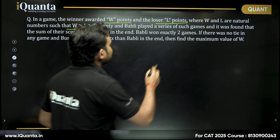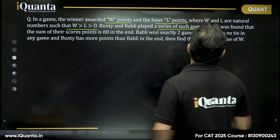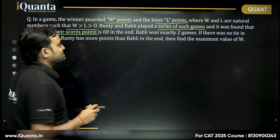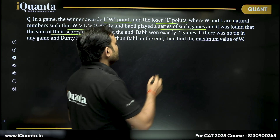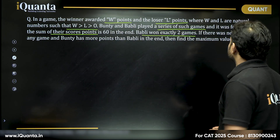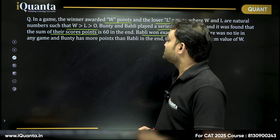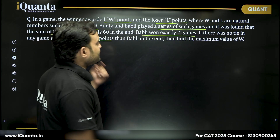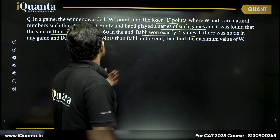Bunty and Bubbly played a series of such games and it was found that the sum of their scores is 60 in the end. Bubbly won exactly two games. There was no tie in any game, and Bunty has more points than Bubbly in the end. Find the maximum value of W.